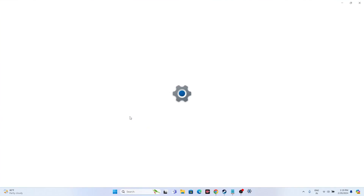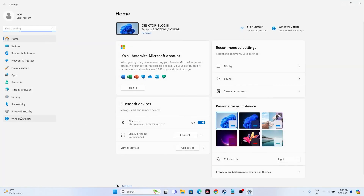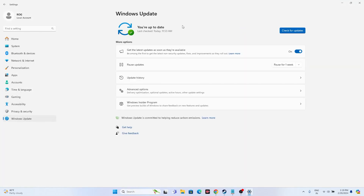Go to Settings, then Windows Update, and make sure Windows is up to date. Confirm that Windows is current and fine.